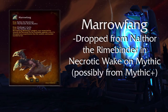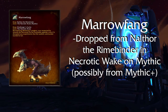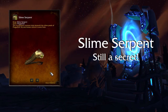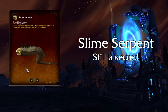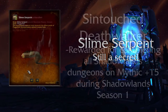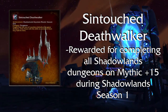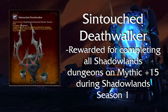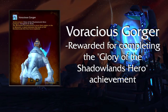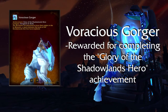There are four Dungeon Mounts we can get so far. Marrowfang's Reins — dropped from Nalthor the Rimebinder, the last boss of Necrotic Wake on Mythic difficulty, but also reported to have dropped from Mythic Plus. Slime Serpent — we still don't know how to get this mount; all we know is that it comes from Plaguefall. Keep a look out on the Secrets Discord server for updates. Synth-Touched Deathwalker — my personal favorite mount from Shadowlands; requires completing all dungeons on Mythic Level 15 within the time limit in Shadowlands Season 1. Voracious Gorger — requires the Glory of the Shadowlands Hero achievement, which requires completing a bunch of dungeon achievements on Mythic difficulty.